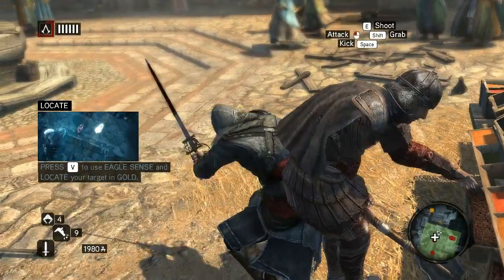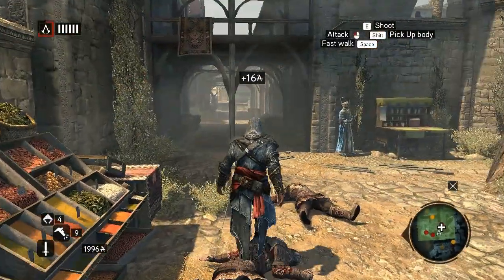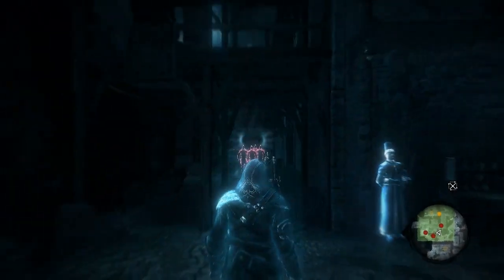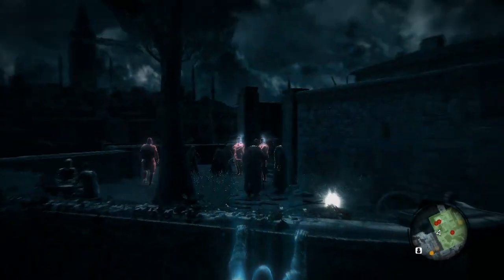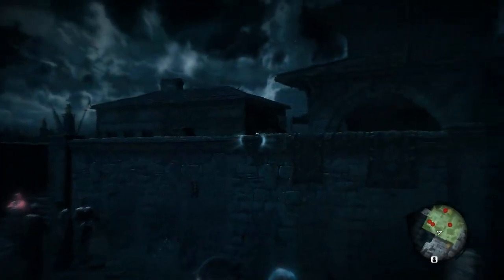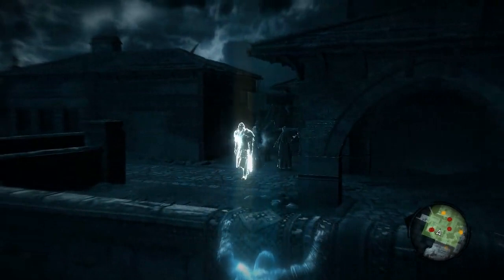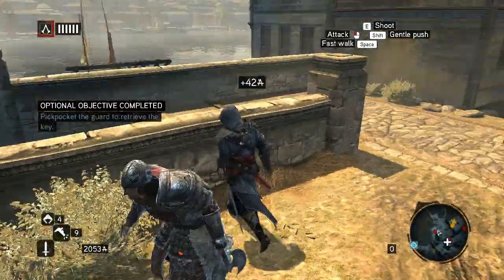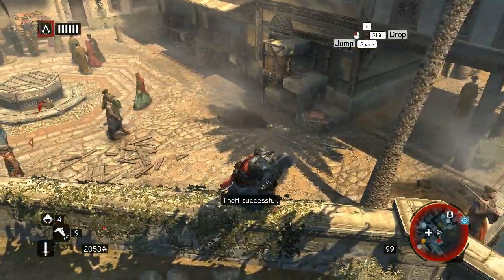I don't want to do that. Somewhere around here there's a guard with a key. Oh there he is — I found him! Target located. We got the key and we are running away from this situation.